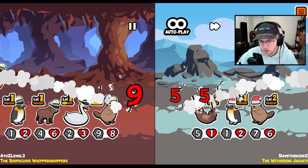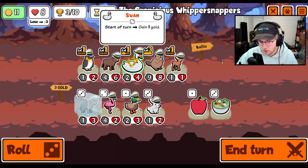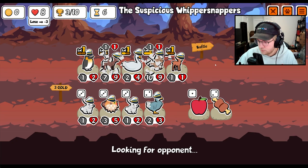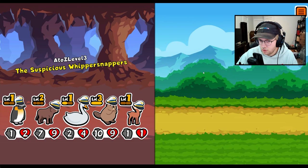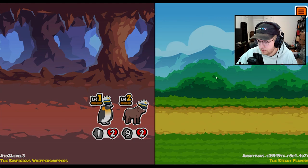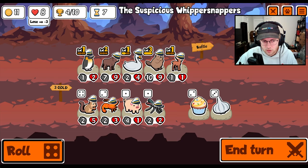Thoughts on the new boss? So I only faced it twice so far — one time I was extremely strong and one time I was extremely weak, so I don't really know what to think yet. Do you think pets like that should get some secondary ability at level 3? I don't think so. I think it would make it too confusing. I think they kind of aim to keep the game somewhat simple.